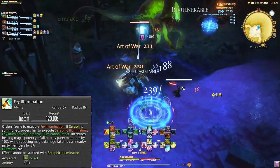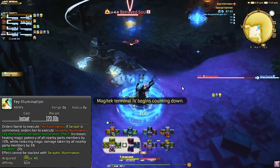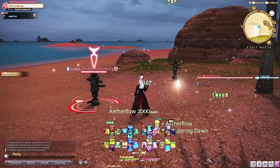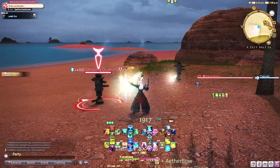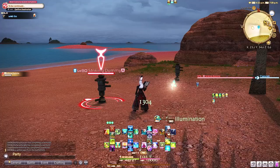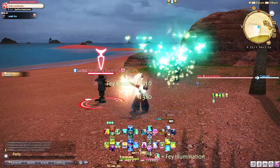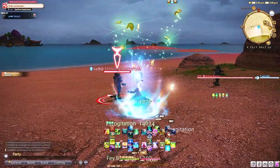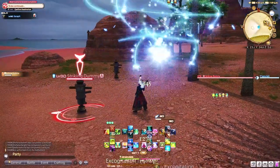We have two fairy abilities now, and you have to be thoughtful of casting them together as it creates a bit of a stutter with the fairy as it has a cooldown in between each ability. So if you try to cast Whispering Dawn and then immediately hit Fae Illumination, there's going to be a couple of seconds before it can cast the other ability — just be mindful of that.